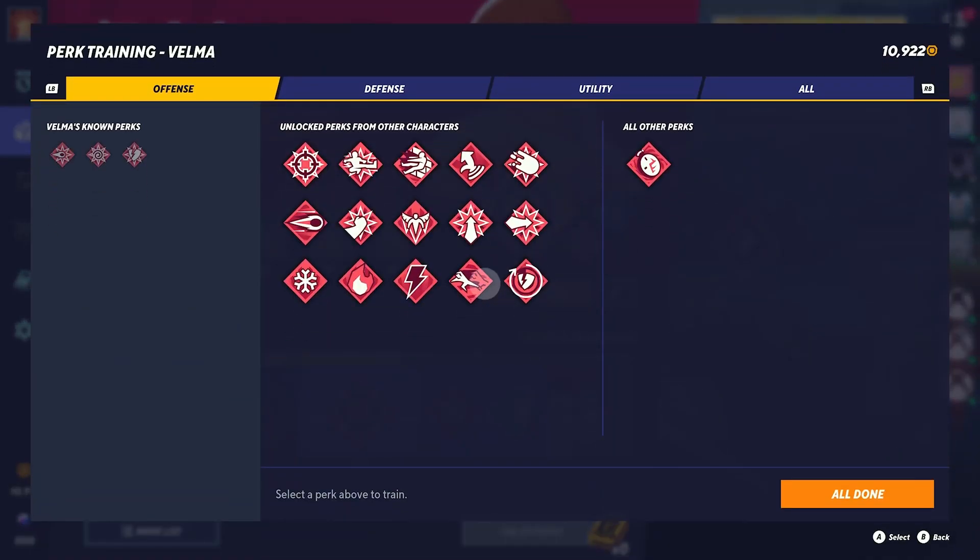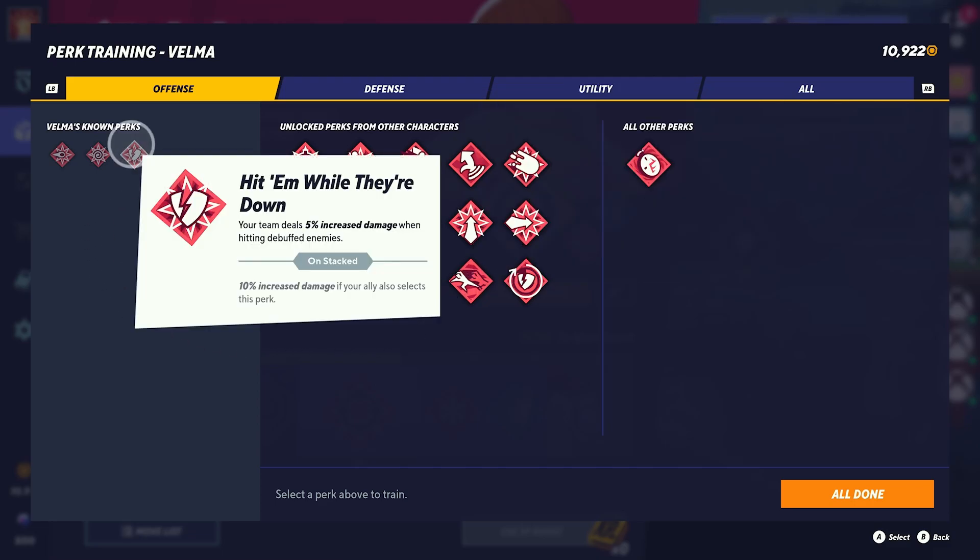Now let's go back into the perks menu and select the best perks for Velma. You can see that we have Hit Them While They're Down. Your team deals 5% increased damage when hitting debuffed enemies. Like we've just mentioned, even our projectiles can apply debuff and buff properties. This is the reason why this is one of the best perks to use with Velma, as you have a lot of opportunities to debuff your enemies.